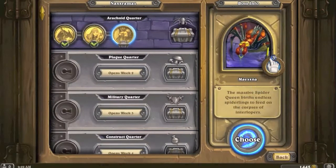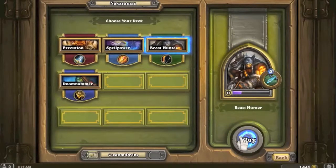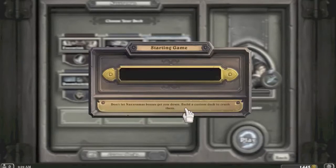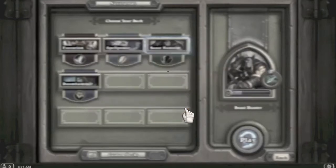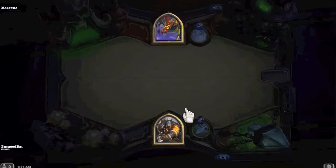Maexxna - trying to finish this wing in one day playing session. Let's see if we can do it with beast hunter! The game tip says 'Don't let the Naxxramas bosses get you down - build a custom deck to crush them.' That's a good idea - so if this hunter deck fails to kill Maexxna, I'll just build a custom deck and do a lot of studying. Maexxna - wow, look at that artwork!